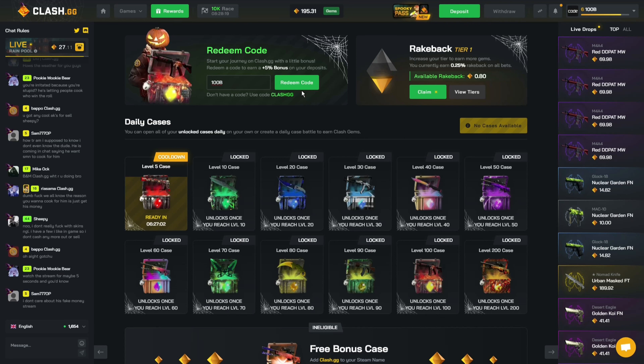With code 100B you will get a free deposit bonus and even unlock rakeback rewards. Make sure to enter this code before every single deposit so you will not miss out on any free bonuses.